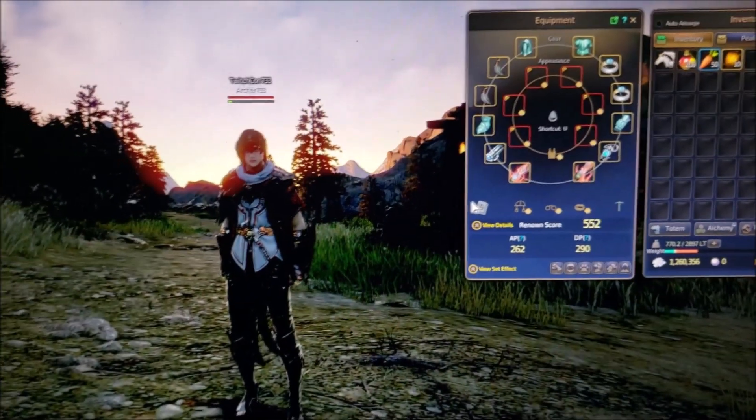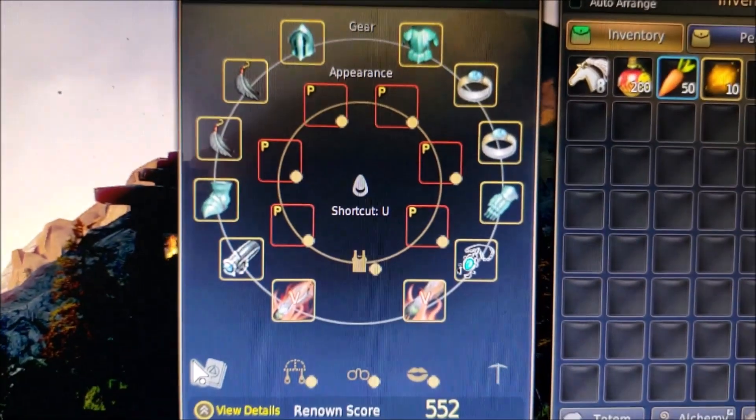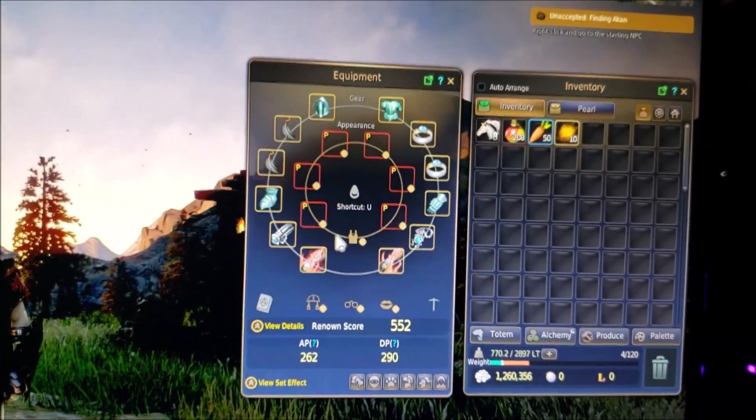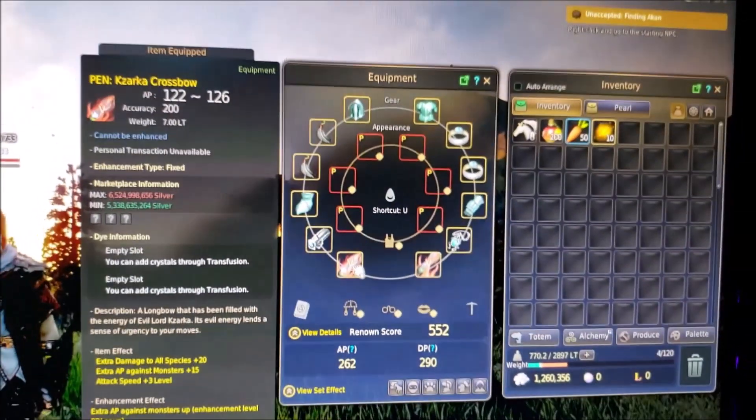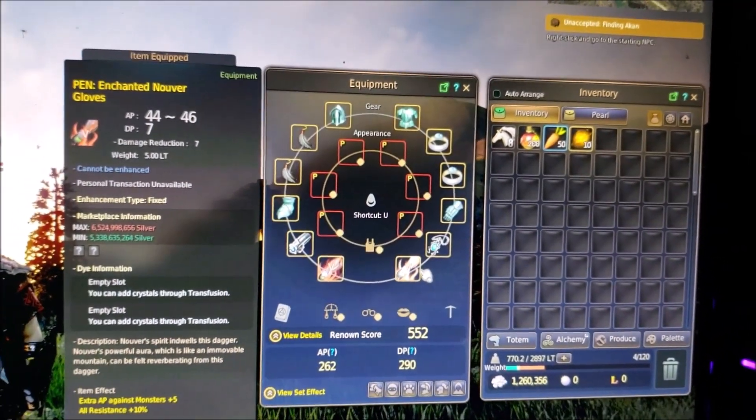Alright guys, I'm finally sat down with a male ranger at TwitchCon, and you can see his weapons. You get a pen, Zarka crossbow — you can hover over that — Zarka crossbow, and pen. Enchanted Nuver Glove is my bad.